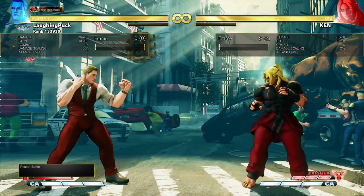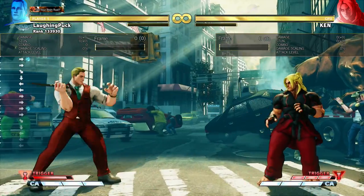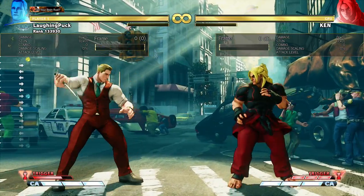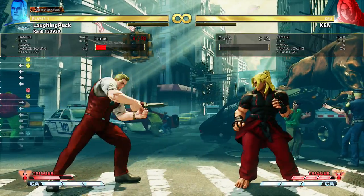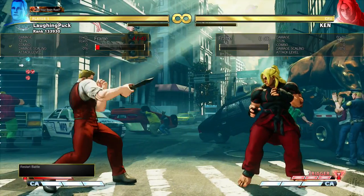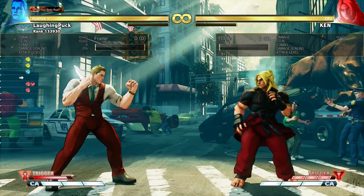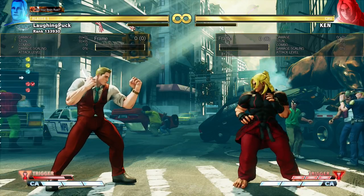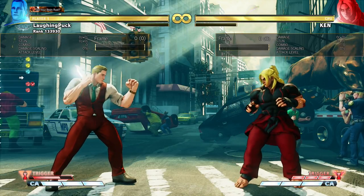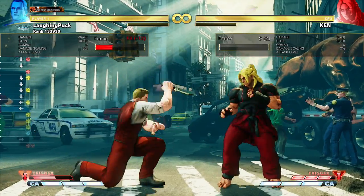Once you're in trigger with the knife, it really changes how Cody's supposed to play. He no longer gets the ability to throw tornado sweeps, which means his neutral has to change as well. It changes all of his punch buttons — it enhances the range, but it's not like Kolin's V-Trigger 2, which just extends the range of all her punch normals slightly but leaves them completely intact. This actually turns his punches into different moves, especially his heavy punches.